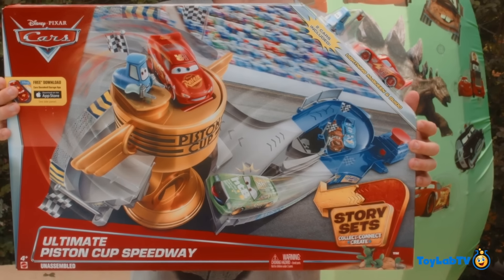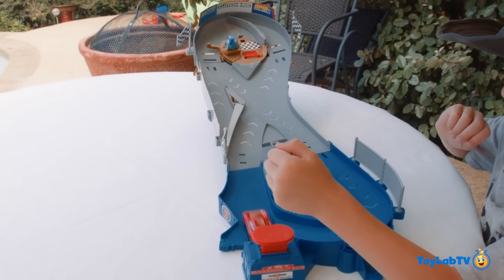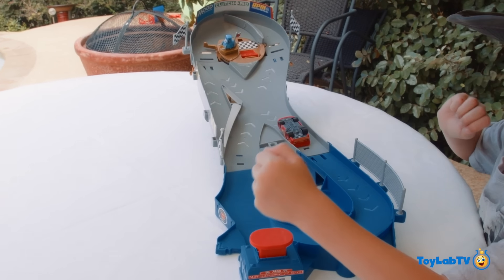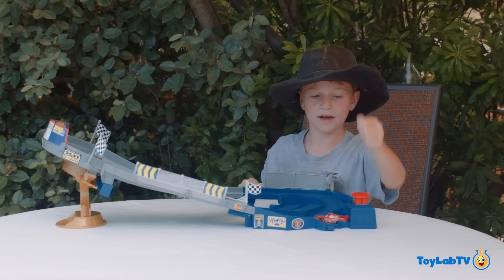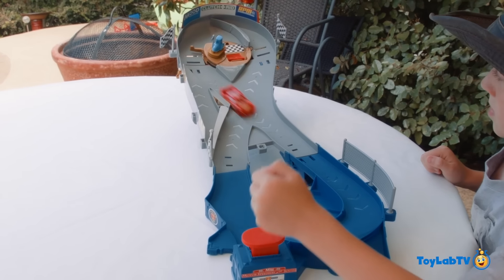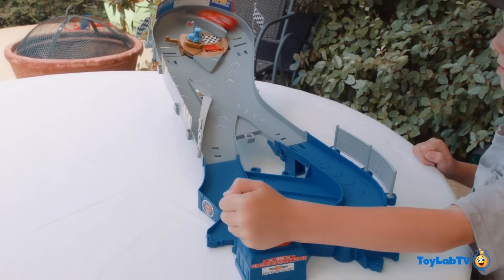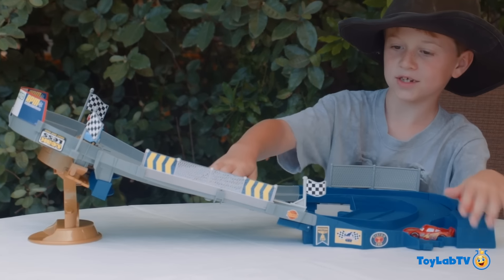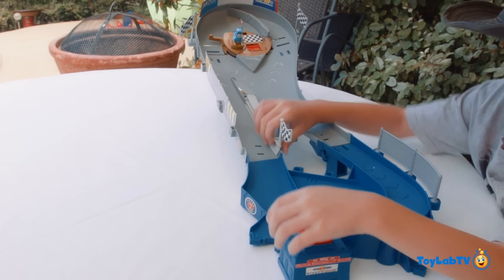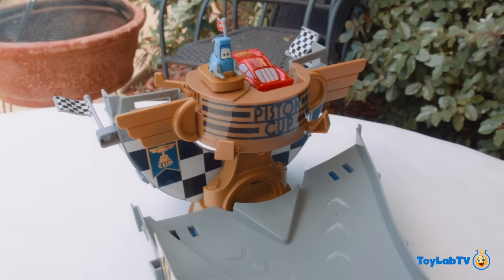Whoa! It's the ultimate Piston Cup Speedway! Cool — show us how it works. All right, so each time he goes around, Guido rotates a little bit. And when he starts facing forward, then you're going to change your lanes. And if you get another lap, then the Piston Cup is revealed. Now I can change lanes. Yay! There's the Piston Cup. Let's go check out the egg!